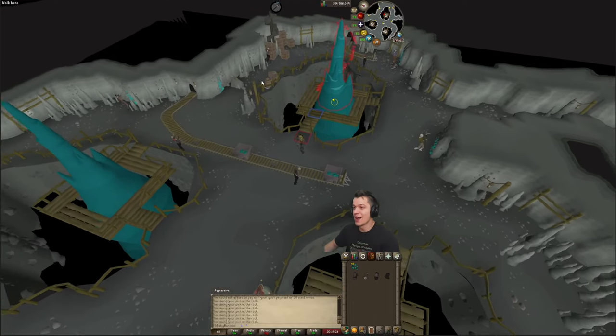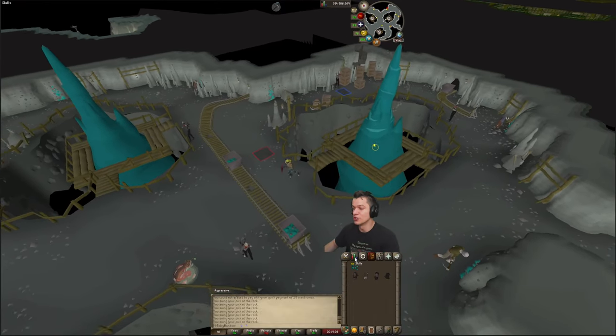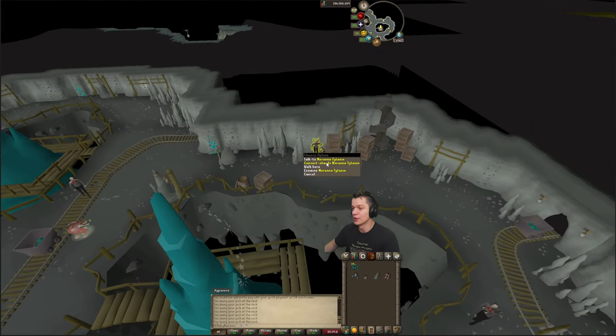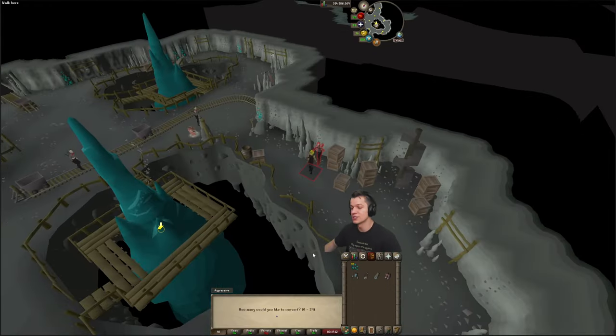Once you have accumulated your Daeyalt Shards, you want to re-equip your Vyre Noble outfit, and then simply talk to Noranna here on the northern part of the mine and convert the shards. She'll actually send all of those shards to your bank as Daeyalt Essence.